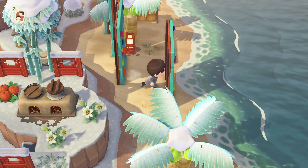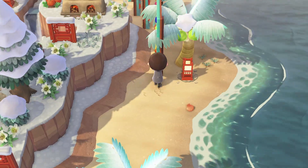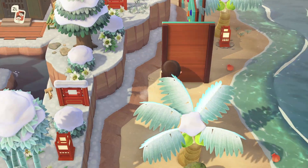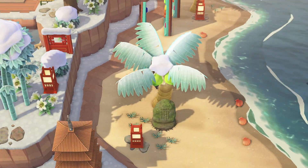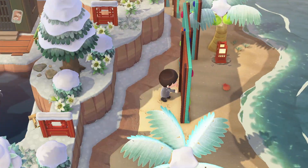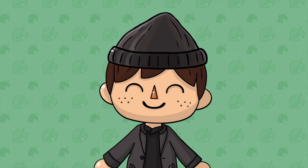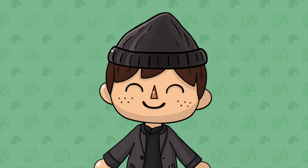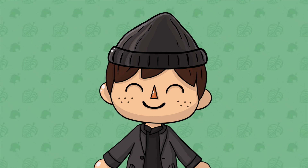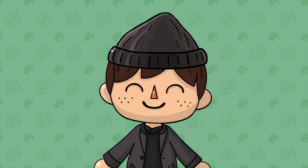So that basically sums up the balloon trick in Animal Crossing New Horizons. It isn't too complicated and just requires some patience, but you can be rewarded big time by getting to shoot down a whole bunch of balloons you might not have caught beforehand. Tricks like these really go to show how ingenious the Animal Crossing community can be, and hopefully we'll discover even more tricks as we keep playing. Let me know down in the comments what you think about this trick and whether you tried it or are going to try it. Keep an eye out for those seasonal DIY recipes and try to collect as many as you can!